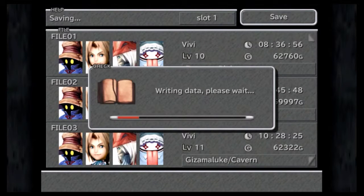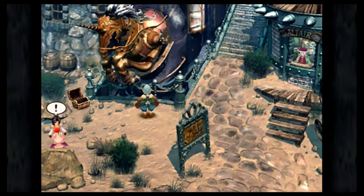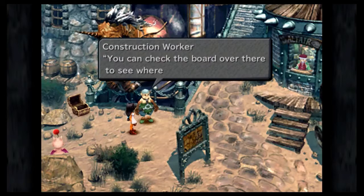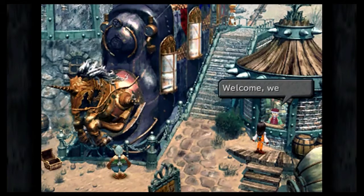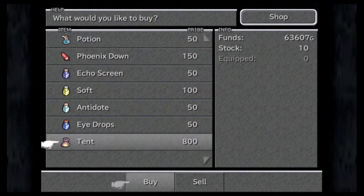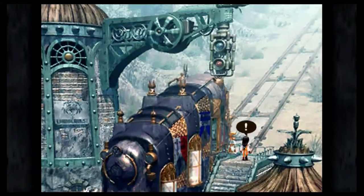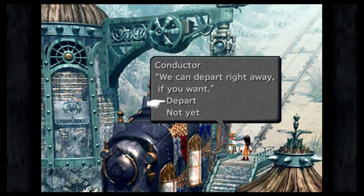Might as well do this. Kinda know where we are. That shot was the one person we needed to move - had to sell. I won't buy anything right now. We might as well board - got this pass right here. Let's depart.